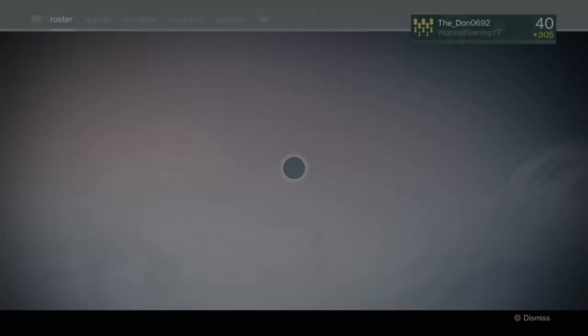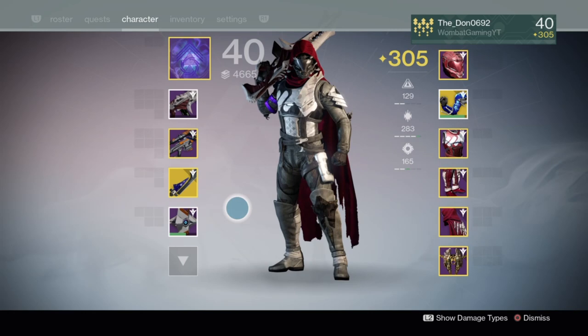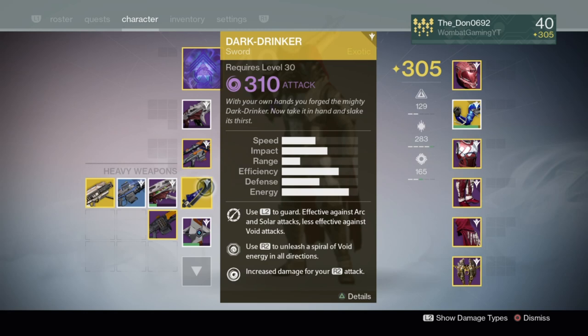Hey guys, it's Donald Wombat here bringing you another Destiny: The Taken King video. Today we're looking at the brand new exotic sword I've picked up — Dark Drinker. It's the void exotic sword and it's quite difficult to get, because the final step involves completing the Sunless Cell mission where you have to kill three knights and the boss all within 30 seconds. It probably took me about 45 minutes because of its difficulty, but I've got this bad boy now and it is amazing.